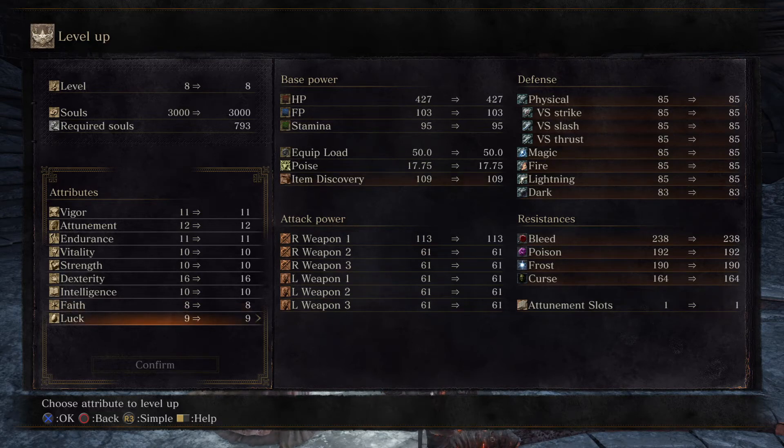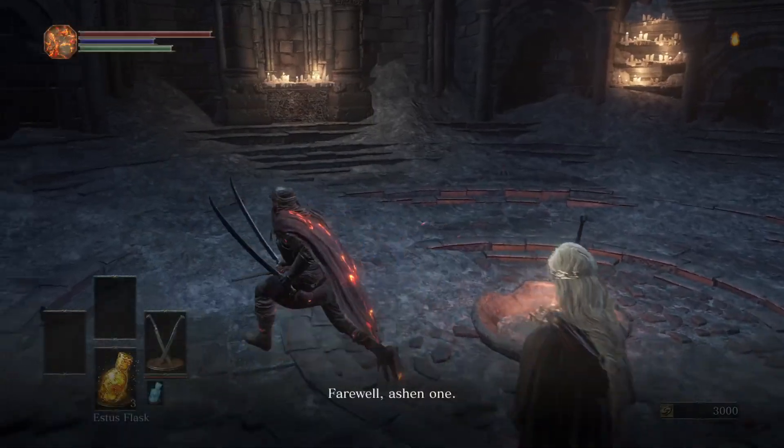Luck is item discovery — think of it as a drop rate. The better your item discovery, the easier it is to get that drop. And that's the level up system.